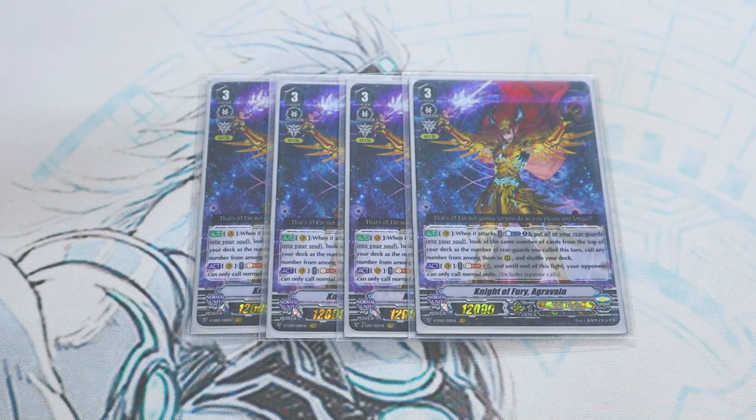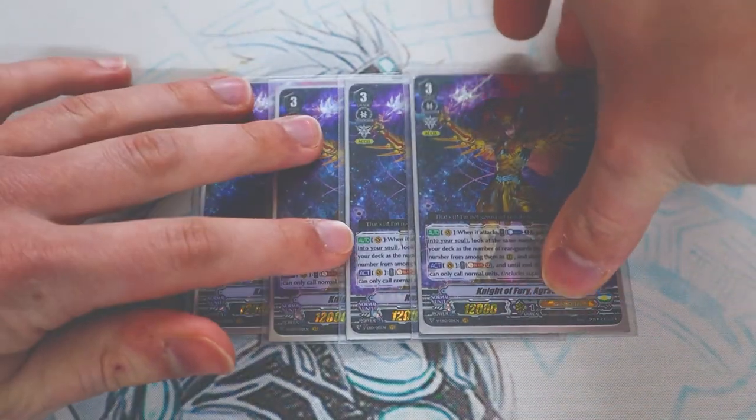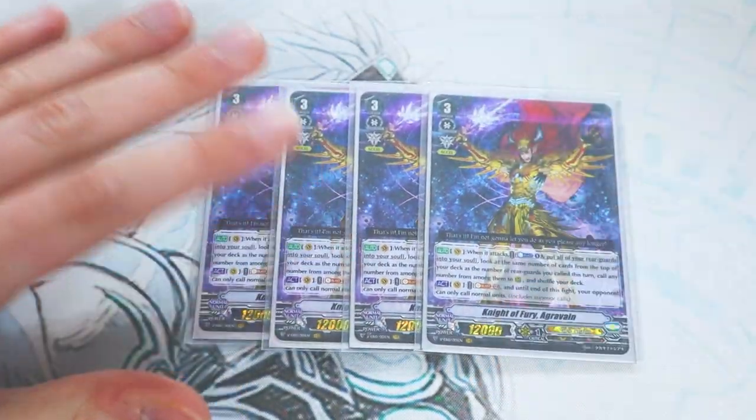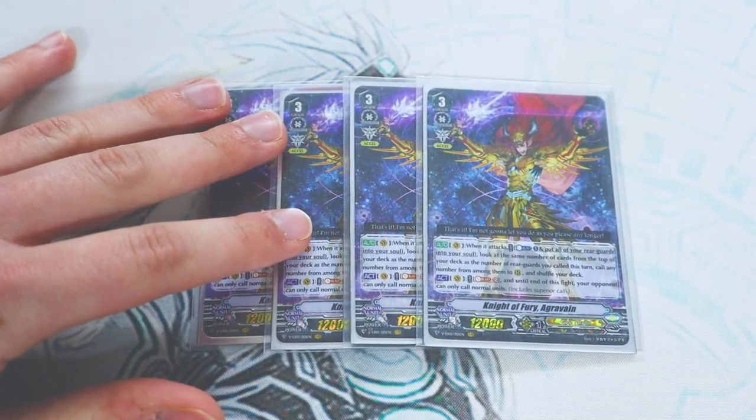The second skill is Act, Soul Blast 12. Until the end of the fight, your opponent can only call normal units in general — that includes the Guardian Circle, so they can't use their Grade Zero Sentinels. The crits and the PGs — they can't guard with those. That can really make it a lot more difficult for your opponent to guard all these extra attacks, especially when you use the skill again and call another board. This is a really big finisher.